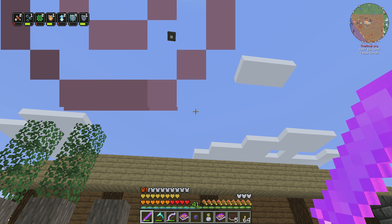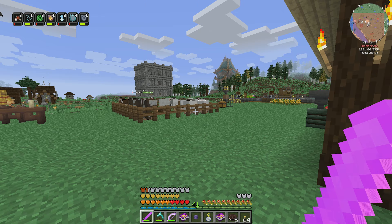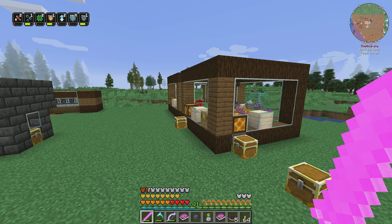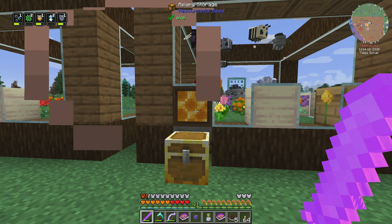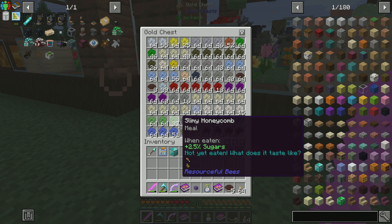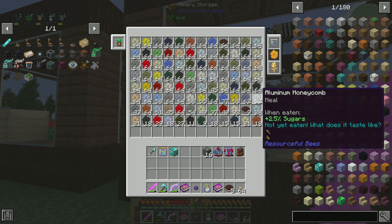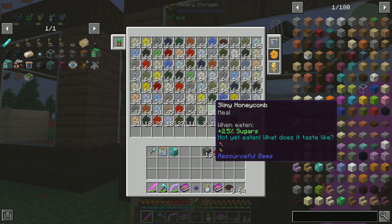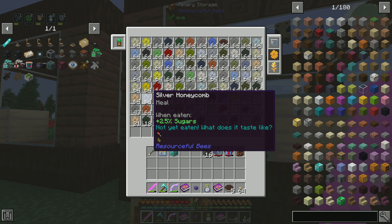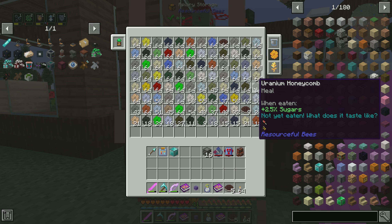Welcome back, my friends, to another wonderful day here in the world of the Andrada, where today we're continuing on with our PneumaticCraft. Our bees have been working absolutely fantastically and we have a bunch of stuff. I did get frosty bees — I went over into the Undergarden and got a frosty bee and a clogged bee, because we were going to need them for something.